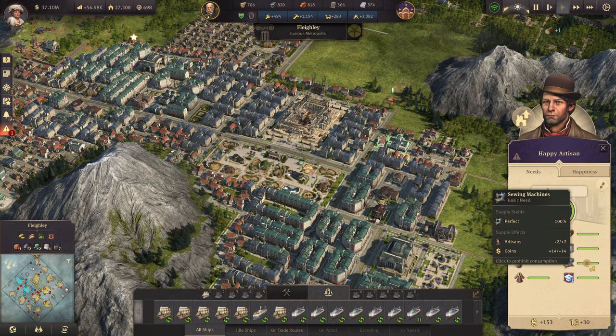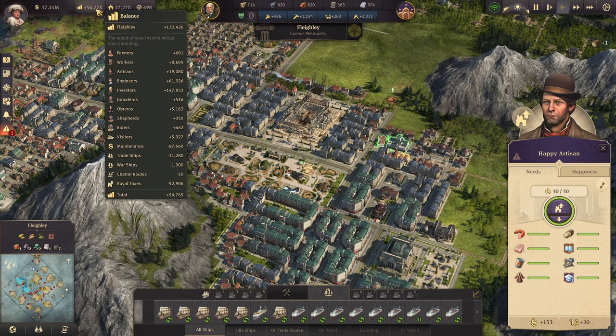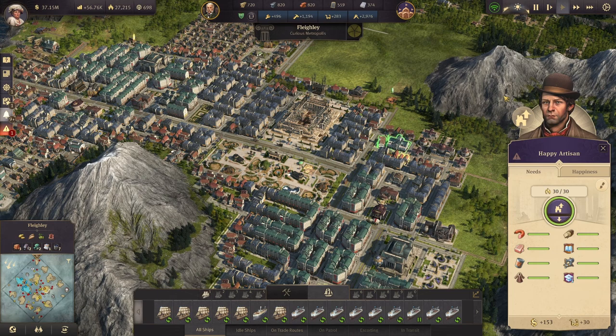Engineers give you six engineers and 39 coins for sewing machines, whereas artisans only give two artisans and 14 coins. So in the later parts of the game, when you start needing lots of factories to keep up with larger populations, I like to micromanage what my people have access to so I don't have to produce as much. When I'm ready to upgrade a particular tier, I just re-enable consumption of those goods. I might be in a supply deficit at that point but it's only temporary — that's why I like to have about a 500 back stock. That's more than enough for them to chew through while I get them upgraded.